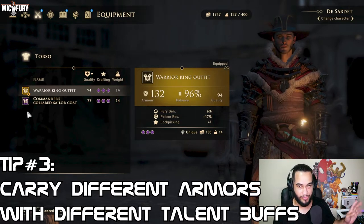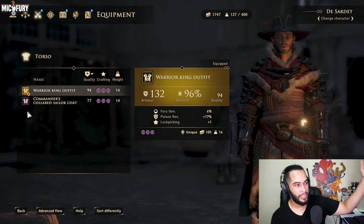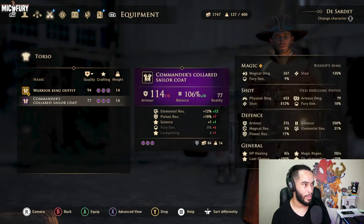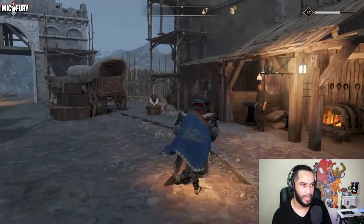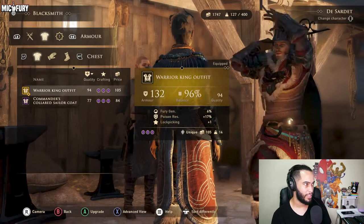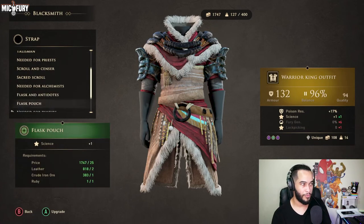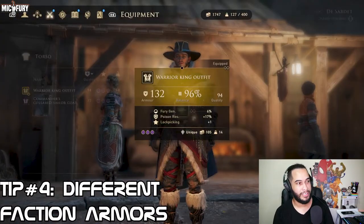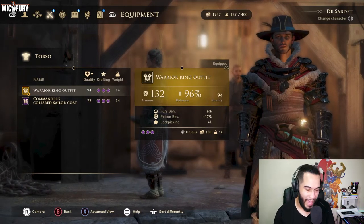Number three: always have different armors with different talent buffs. When you wear a different armor set, if you've crafted it, come to the guy in the middle of your very first town, talk to him, get something crafted. Each and every single armor set should have one of these talent buffs — either for science, lockpicking, or vigor.